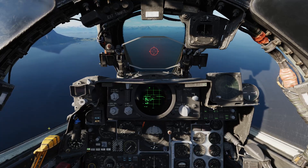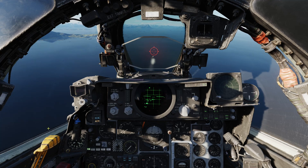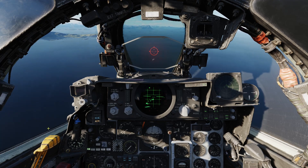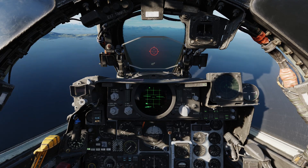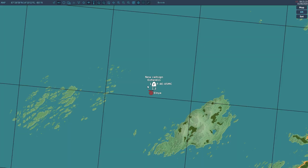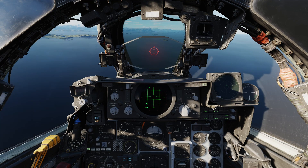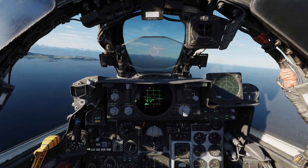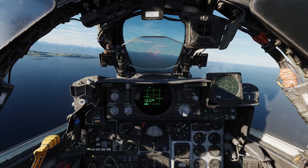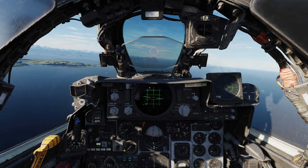We're relatively close, and fire. Get down, keep it on there — there we go, hit. Let's do some BDA real quick. We almost killed the ship; it has a little bit of health left. Two AGM-12 hits — if that was a real-life ship, it probably would not be in great shape right now. They'd probably be abandoning ship, but alas, it is not.